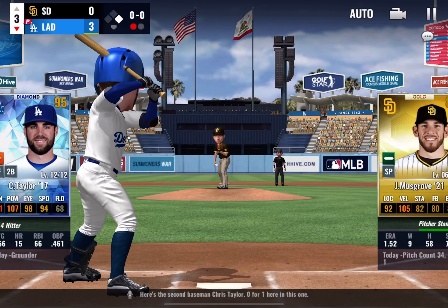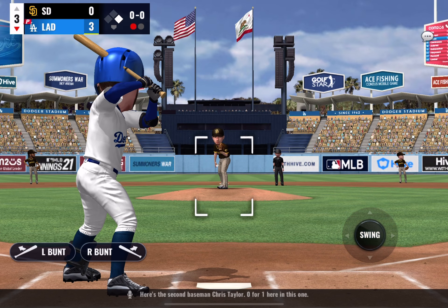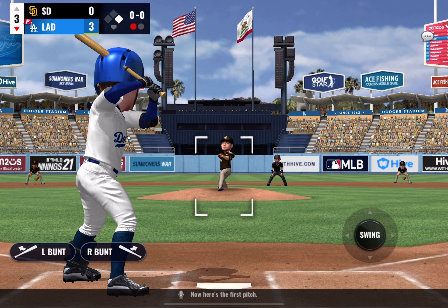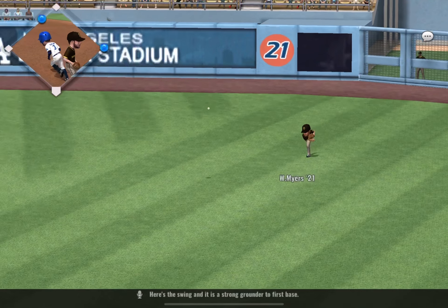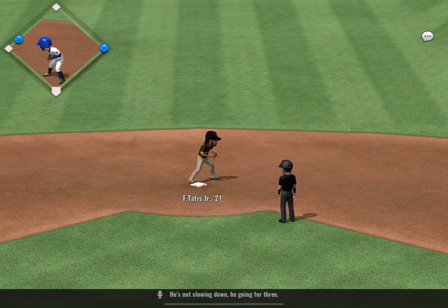Here's second baseman Chris Taylor, 0-1 in this one. Here's the swing — a strong grounder to first base. He's not slowing down, he's going for three.